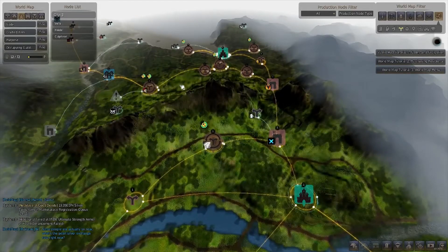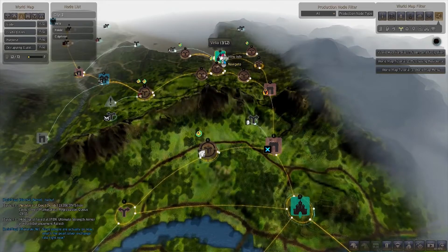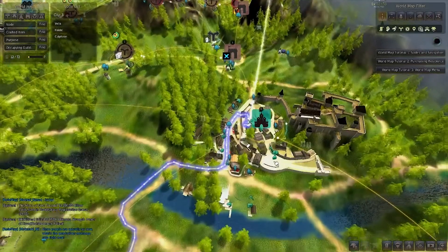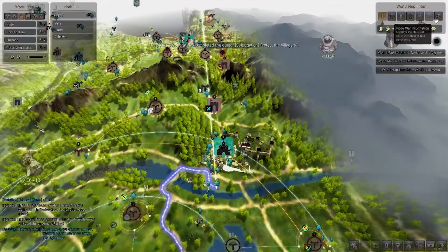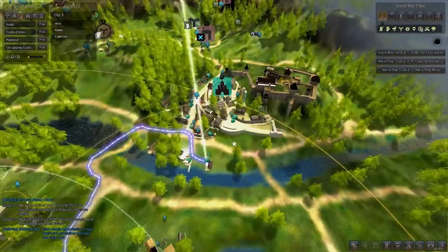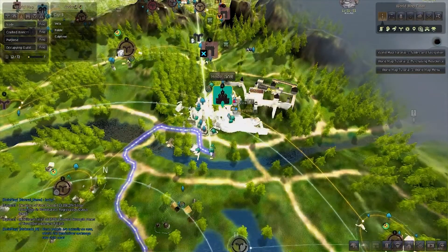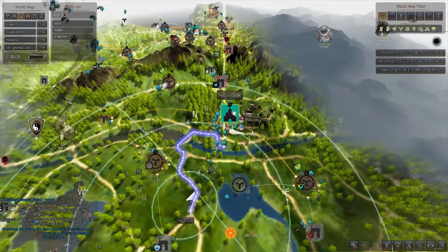Once you've used contribution points to unlock and connect the nodes, you'll need to get workers. I recommend waiting until you reach Heidel to do this. In Heidel you'll need to look into buying housing, because each town has a place to get workers from — we're heading to Joel, who lets us hire workers. Each town has a limited number of workers you can place there.